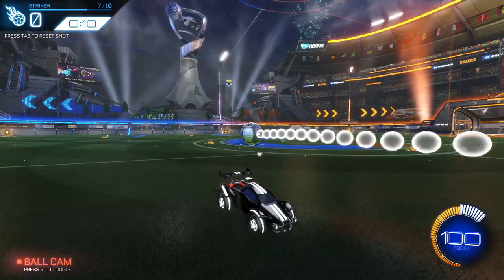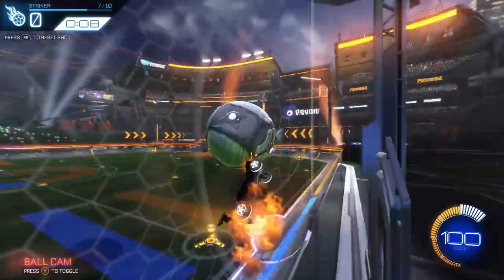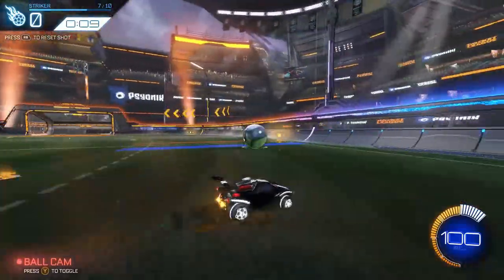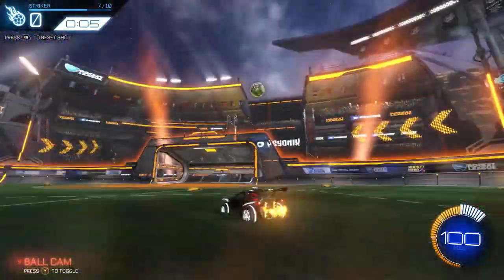For this one, don't go for an air dribble or a flip reset or anything fancy. Try hitting it off the wall and using your flip like we talked about earlier — then you can miss all the double taps you want. If you're in the lower ranks, try hitting a boomer off the wall. That's a great way to get clears early on and can throw opponents off guard, or you can finish it.